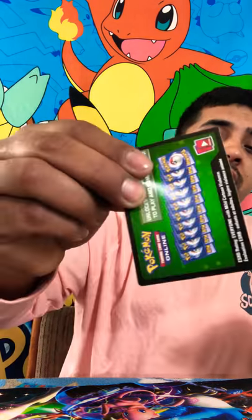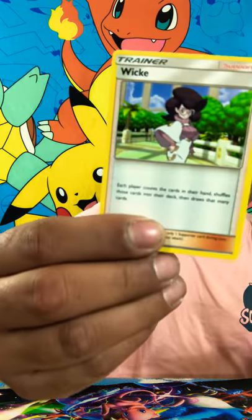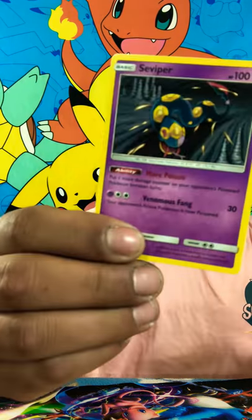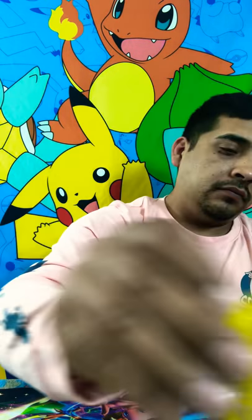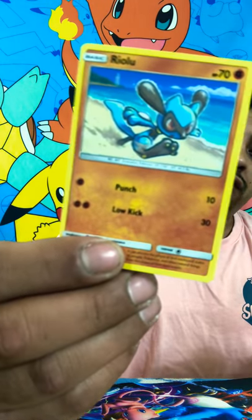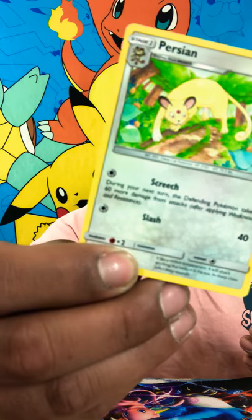Hope everybody's having a good weekend and being safe, guys. I know I am. We got a Sophocles, Inkay, we got a Duskull, a Tamiyo, Cutiefly, Rowlet — Rowlet looks so cute. Reverse Holo is going to be a Sandygast. Non-Holo Rare is going to be a Persian.